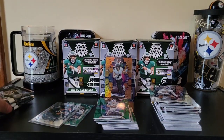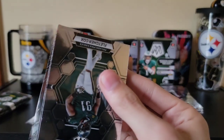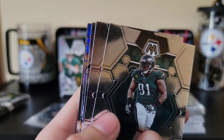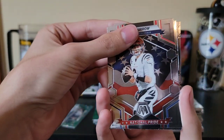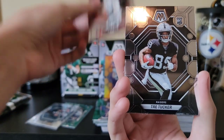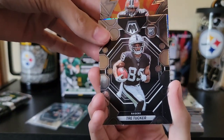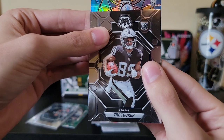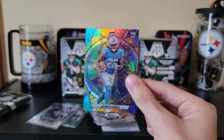Oh no way, no no! Fletcher Cox, Johan Dotson... oh my gosh. Joe Burrow on the national pride. It's a stained glass pull from behind Nick Chubb - it's a rookie for the Lions! We got Jamir Gibbs stained glass - yes!